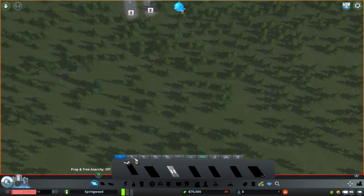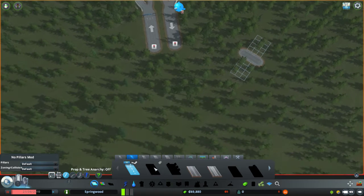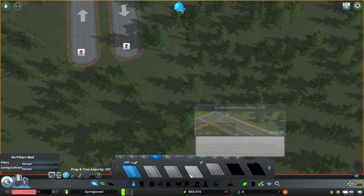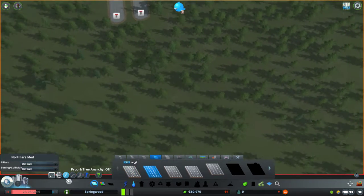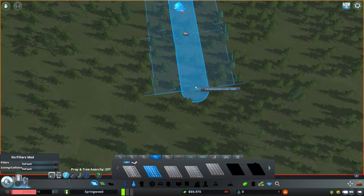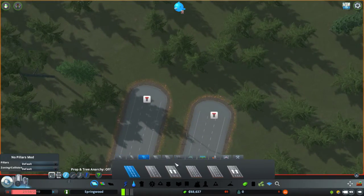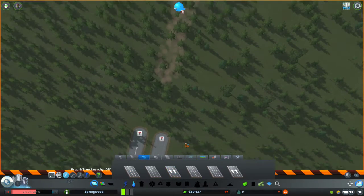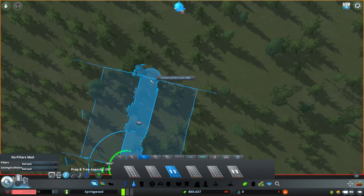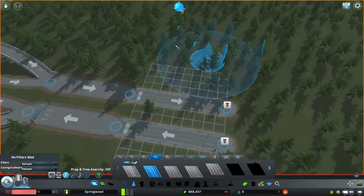Alright, let's delete that. Let's see what we can do here. Let's get this route going down here. Let's just do that, right down there. A nice route. And then we're going to get our three lane. We're wasting a bit of money. That is okay. Because if I have an idea, we are going to go ahead and continue this, and continue it, and we're going to bring this to come over it.